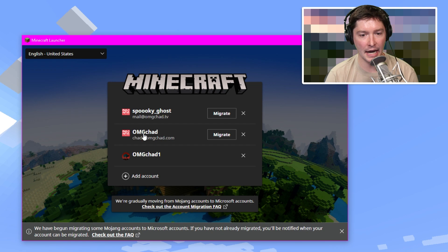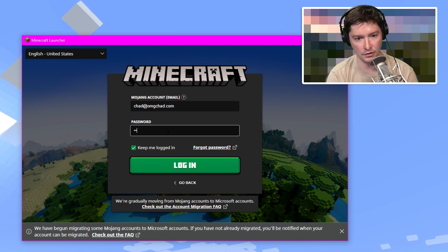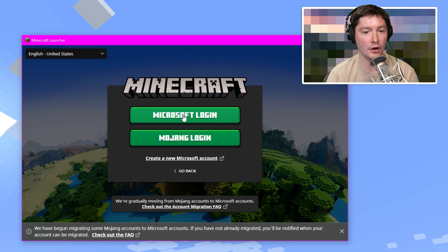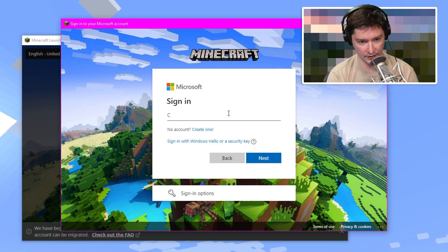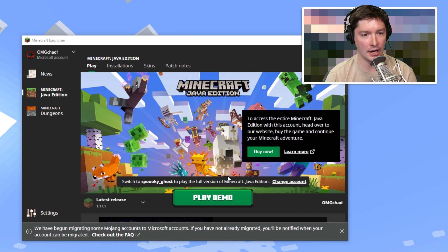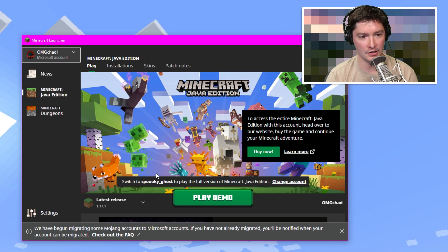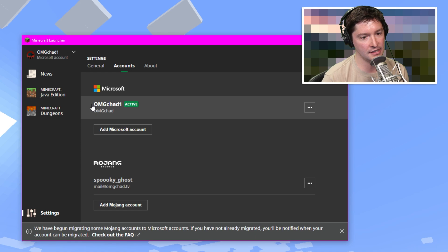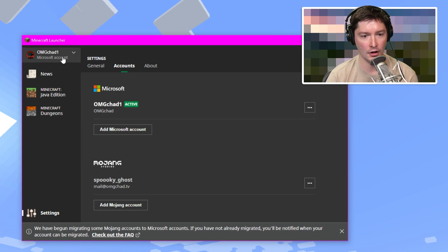Back over at the launcher, it logged me out of the account I was just in, and it looks like I can't use it again — it says invalid. So I have to go back, remove this account, hit Add Account, and now we are adding a Microsoft login, not a Mojang account. It's going to ask us to log in to Microsoft. The launcher pops up with my gamertag this time, so we're going to hit Let's Go. As I log in, you'll see it says 'Microsoft account' under OMGChad 1. I'm going to re-log in there — now it is active. My gamertag is the first line, but my username is the second line on the account page.